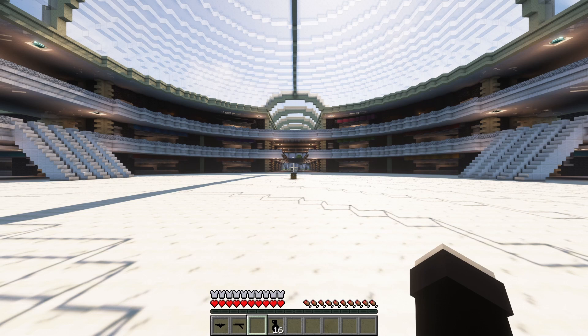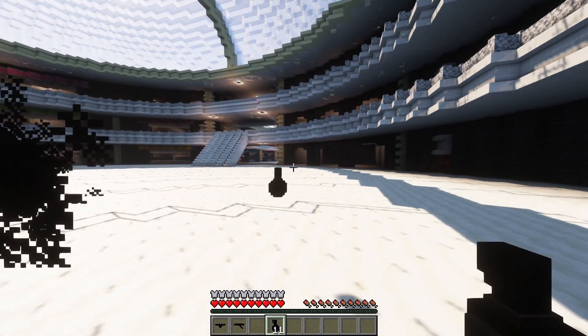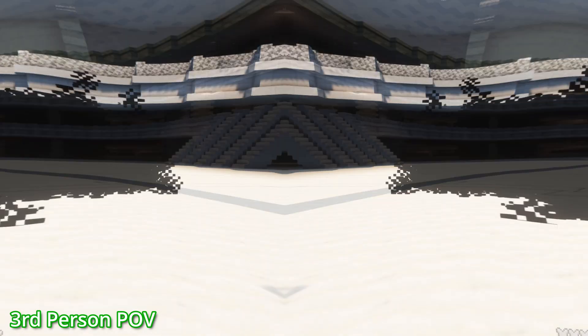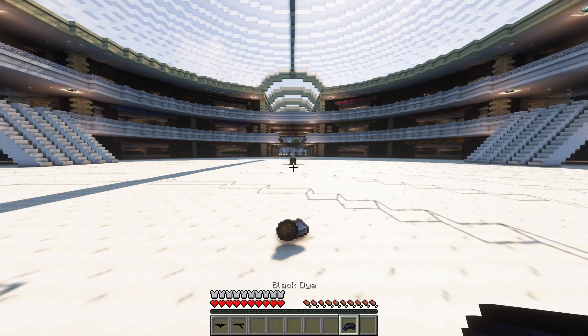With the passive abilities out of the way, let's move on to the more interesting gadgets. Our first will be smoke bombs. Smoke bombs are thrown just like a snowball with right click, but will produce a cloud of smoke on impact with any block. Use these to strike from the shadows. You can craft more smoke grenades at any later time using 16 iron, a fire charge, and black dye.